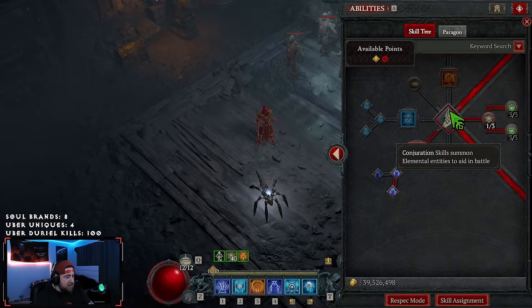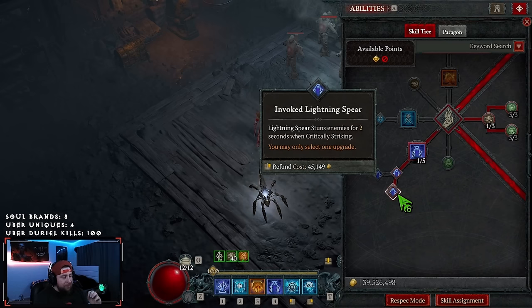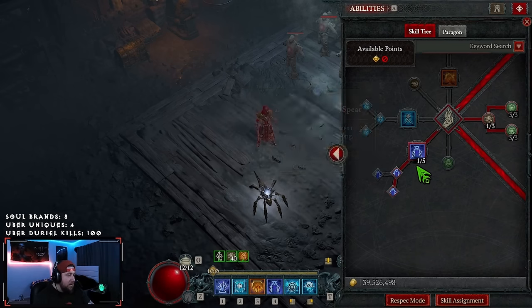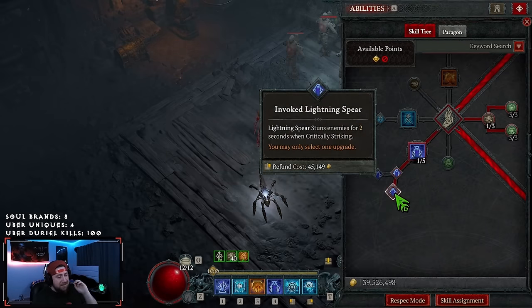Then we're going to come down to Conjuration. We're going to take Lightning Spear into Invoke Lightning Spear. This is our second way of making enemies vulnerable — it's going to make everything vulnerable for three seconds. Not only that, it's going to stun them for two seconds, which is really good because we rock the Control Glyph in our Paragon Boards to get some more damage.